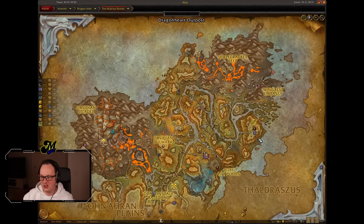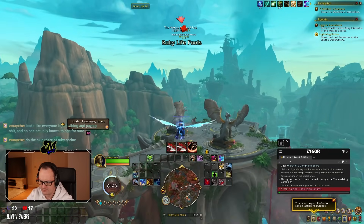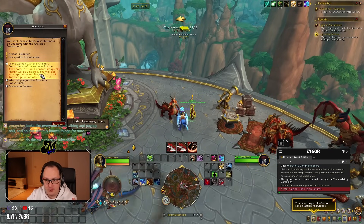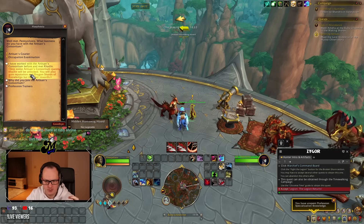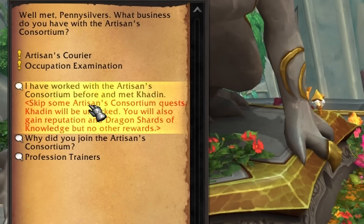As we're in the Waking Shores, the next smart thing to do is jump down to the Ruby Lifepools. There is an NPC by the name of Hephister who starts some crafting quests. Those crafting quests, if you've never done them before, are a very short little quest chain that will give you three Dragon Shards of Knowledge. If you'd already done this on another character, you should see a big red piece of text that allows you to skip this — and it will give you the three Dragon Shards of Knowledge straight away.